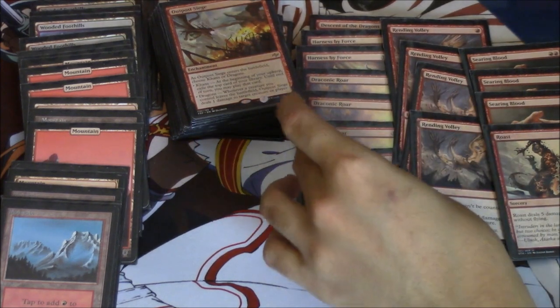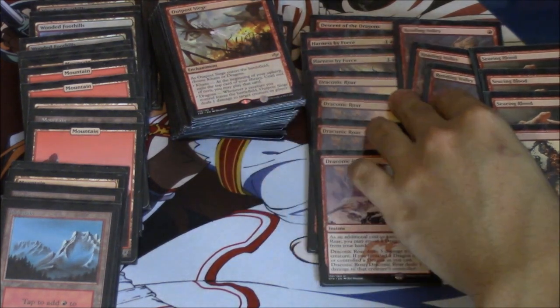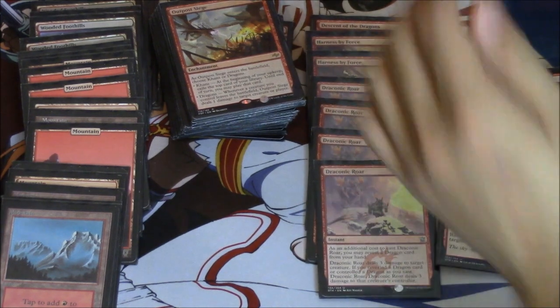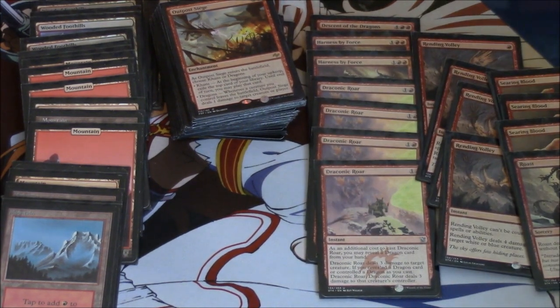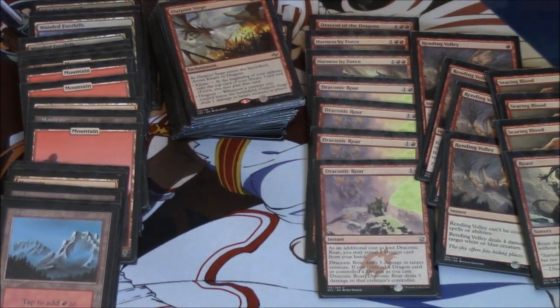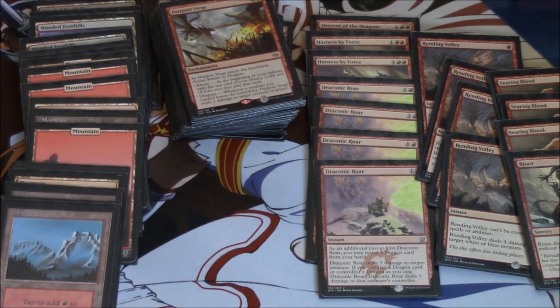Roast should be four copies after I find them, four Volleys, four Draconic Roars. For Descent of Dragons — I would probably change Harness by Force. Harness by Force is very good when it works, but it's typically a dead card. Descent of Dragons is great because your little goblins become dragons and it's just over. It's a fun deck and I want to play more tokens, different types of tokens. Anyway, that's my deck — bye guys!